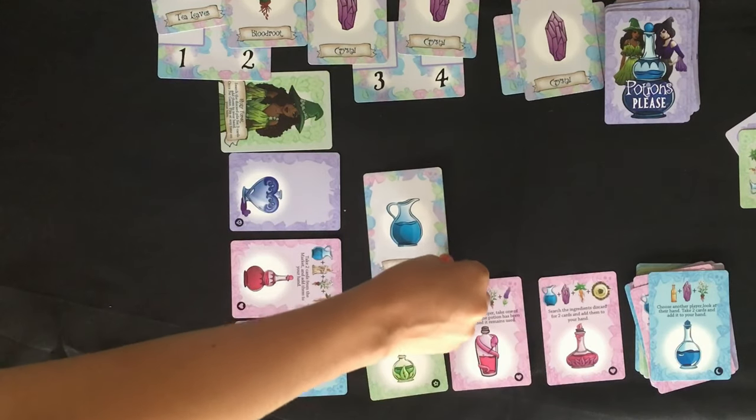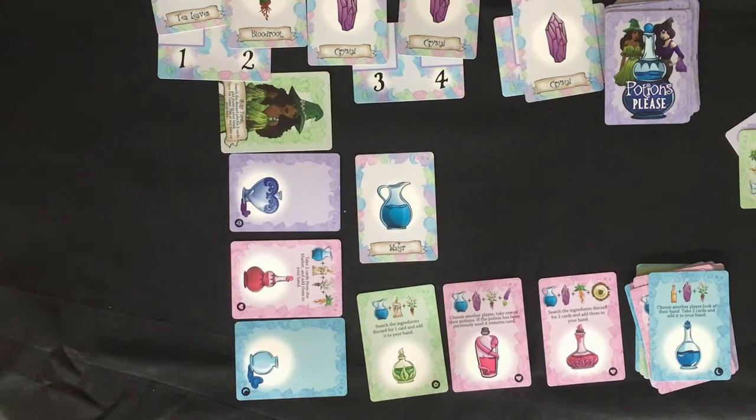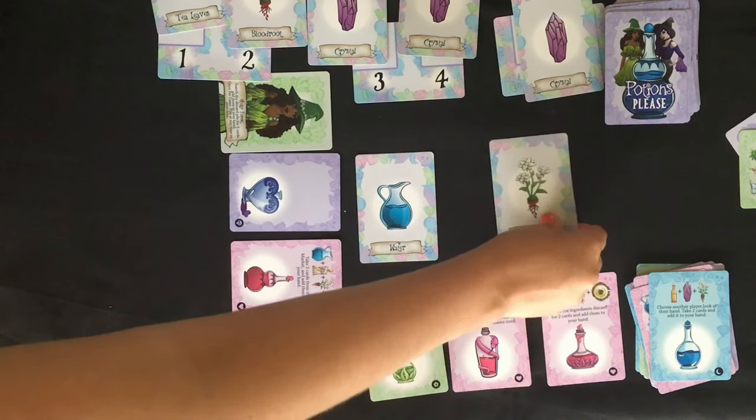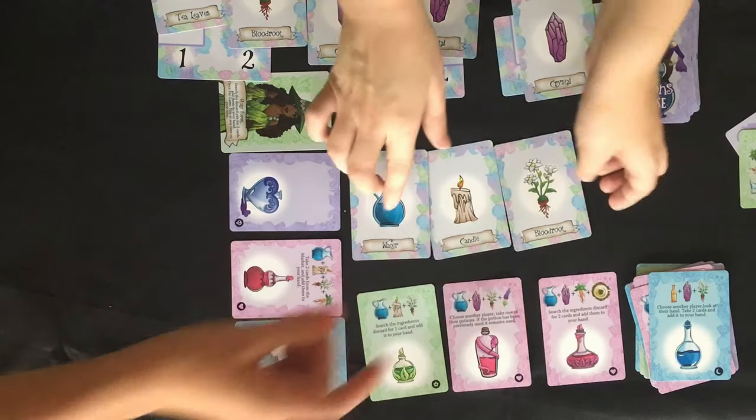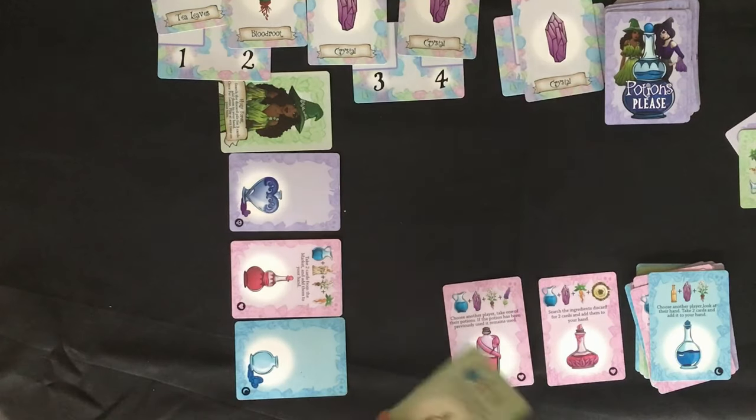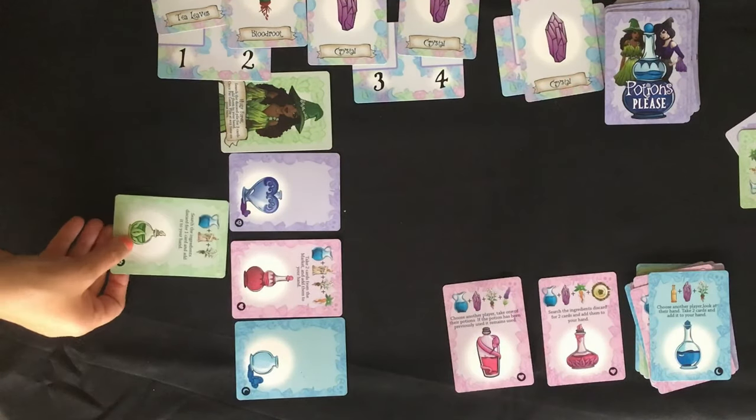Make. If you have the correct combination of ingredients that match a potion card, you can mix them to make that potion by putting them into the discard pile and collecting that potion card. The game end is triggered immediately when one player completes one potion of each color.